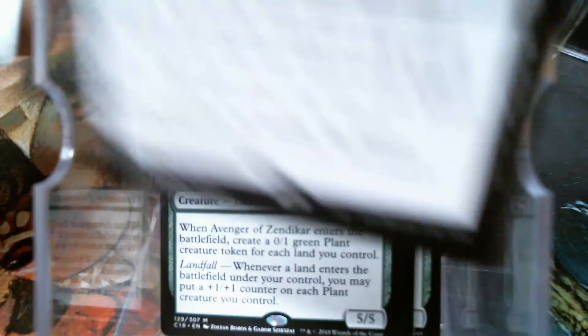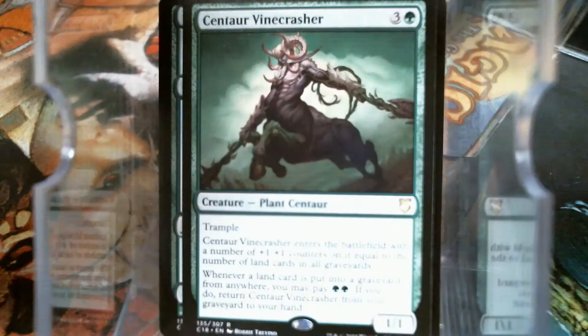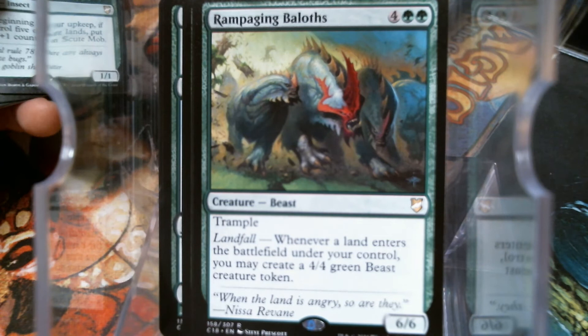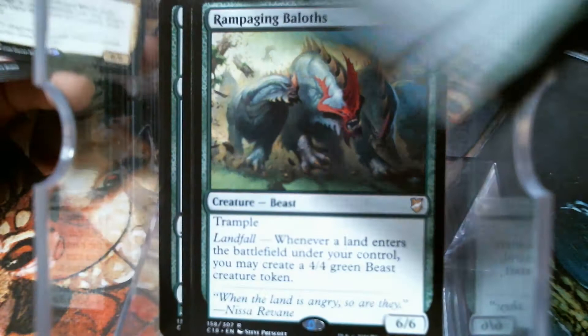Avenger of Zendikar is a good card — I'm glad to have another copy of it. Moonlit Bargain, Ruinous Path, Chain Reaction — also always good. Flame Blast, Borborygmos Enraged. Ten or more lands is not that hard to do, and then you start making giant tokens — that seems decent. That's the landfall ability I used a bunch at pre-release, or at least I like to, until I used them all out.